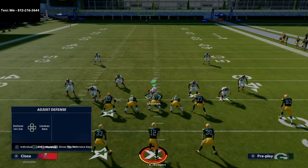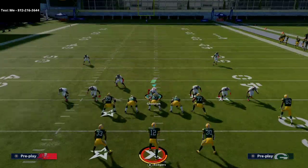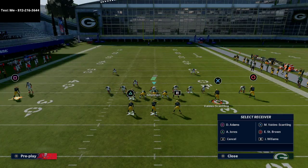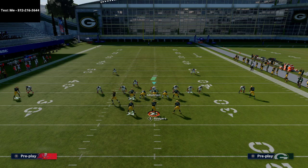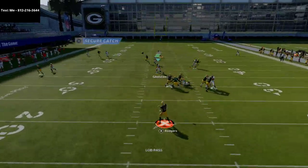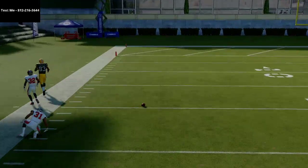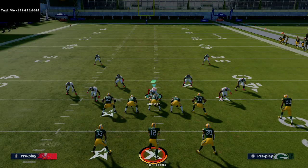If you have an Aaron Rodgers type of quarterback with the Gunslinger trait, he throws at a lower trajectory, so you want to really finish your pass lead and get the ball out in front of the receiver — more of a lob ball — so he can run. As you can see, you're still able to get over the top of the safety coverage.